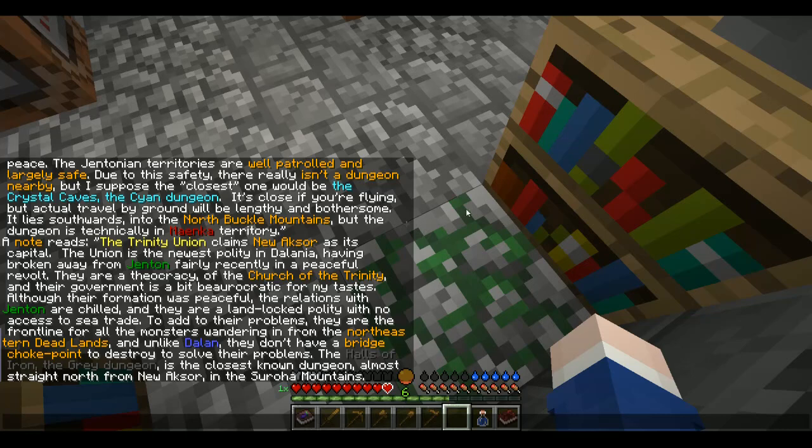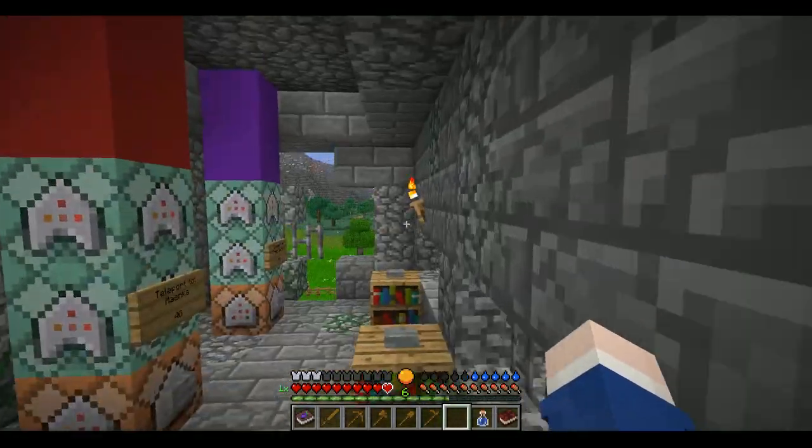The Trinity Union claims New Axor as its capital. The Union is the newest polity in Delania, having broken away from Genton fairly recently in a peaceful revolt. They are a theocracy of the Church of the Trinity, and their government is a bit bureaucratic for my tastes. Although their formation was peaceful, the relations with Genton are chilled, and they are a landlocked polity with no access to sea trade. To add to their problems, they are the front line for all the monsters wandering in from the northeastern Deadlands, and unlike Dallon, they don't have a bridge choke point to destroy to solve their problems. The Halls of Iron, the Grey Dungeon, is the closest known dungeon, almost straight north from New Axor. I'm not gonna remember all this.